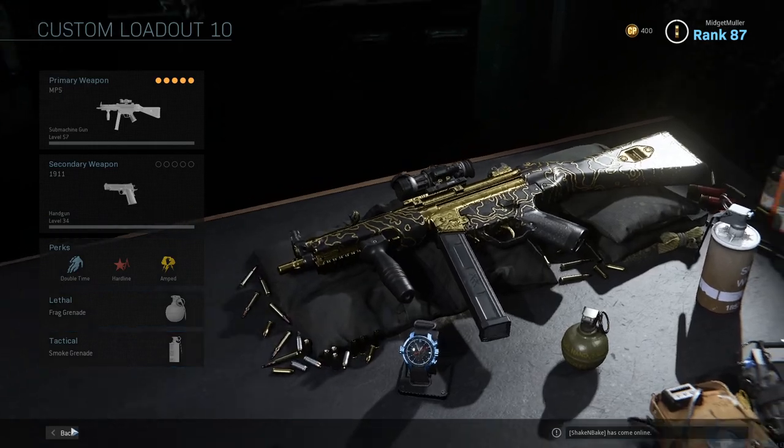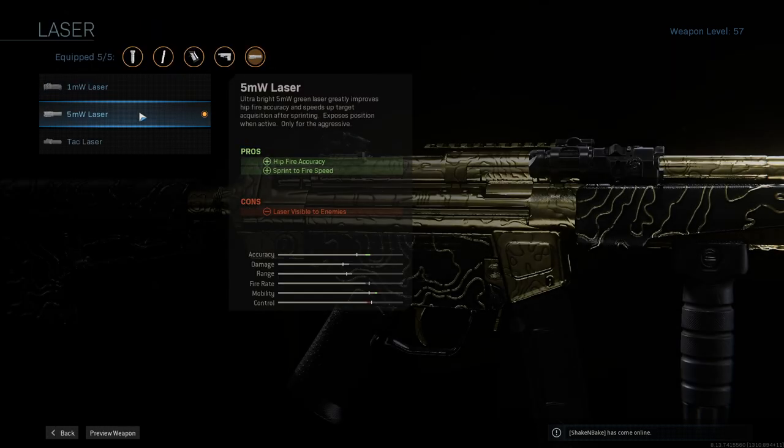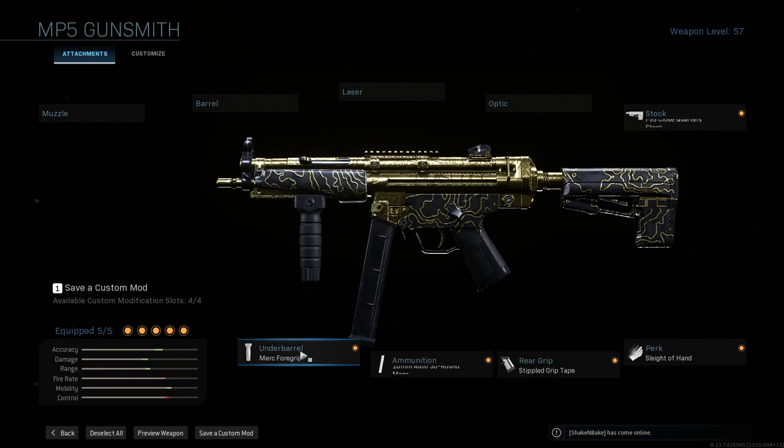The next build is the reload build — it's actually just the kills build with one attachment swapped. Say you don't like the 10 mil ammo — you could swap the 10 mil for Sleight of Hand. Personally, I would swap out the laser, because I don't want people seeing where I'm aiming. Sleight of Hand is extremely important — what I do is I spawn, shoot once, then run to a corner I know somebody's behind, reload, then peek and kill him. Having Sleight of Hand just makes that whole process easier.